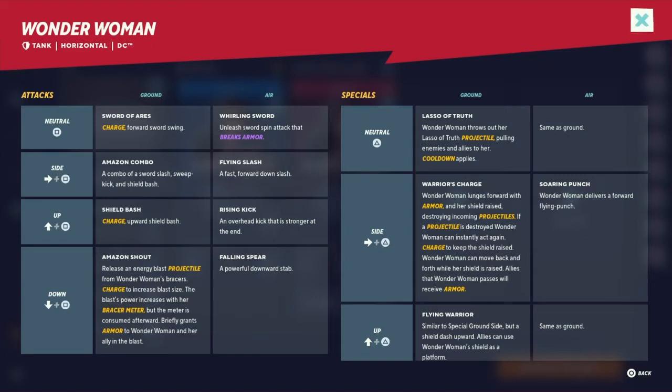Let's start with the attacks. Neutral attack: Sword of Ares — charge forward, a sword swing. It's a charge move, basic sword swing. In the air it becomes Whirling Sword — unleash a spinning sword attack that breaks armor, so we got one armor-breaking move.